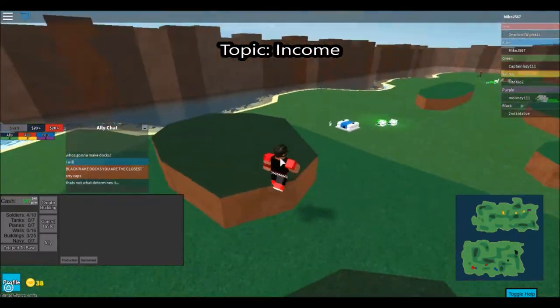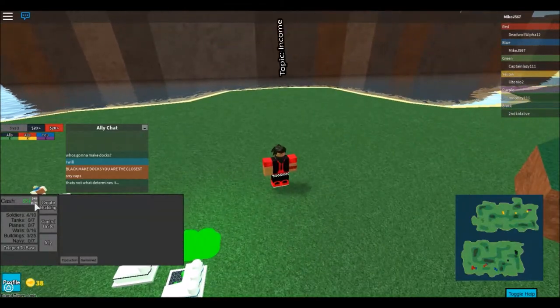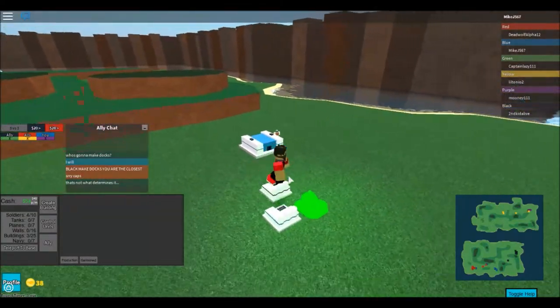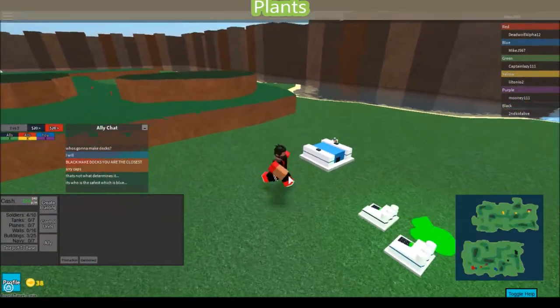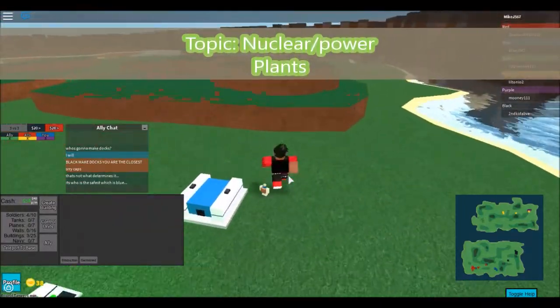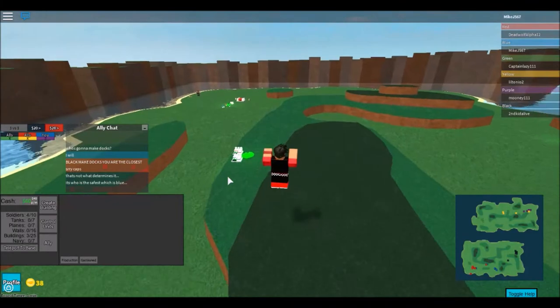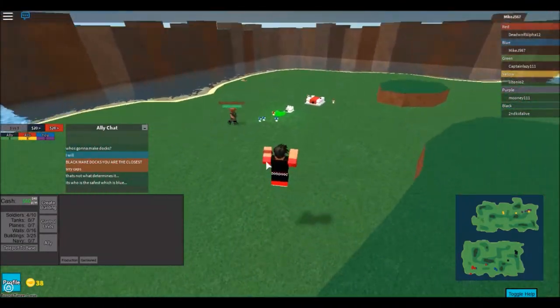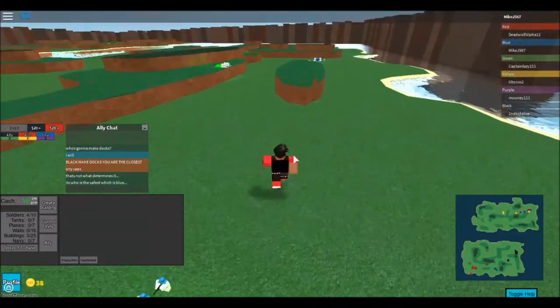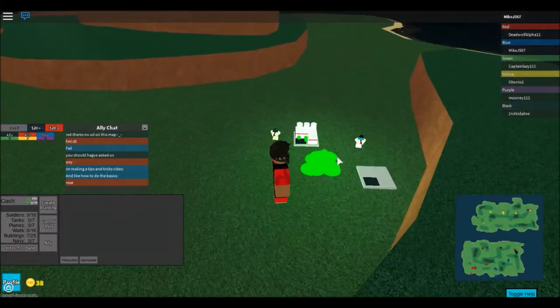You might be wondering how do you raise up your income. See on your bottom left how it says cash, and beside it shows like forty dollars in white with PM right under it - that's actually forty dollars per minute. How you change that is you're supposed to make nuclear plants or power plants. Nuclear plants give you fifteen dollars per minute and power plants give you ten.